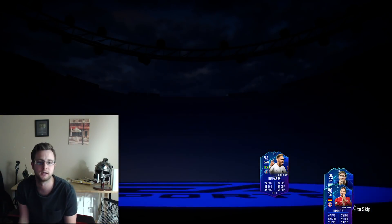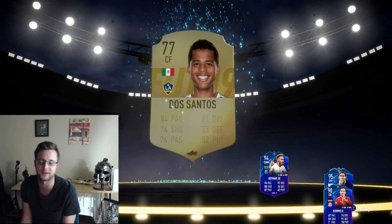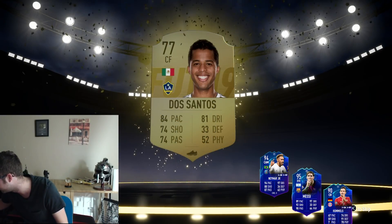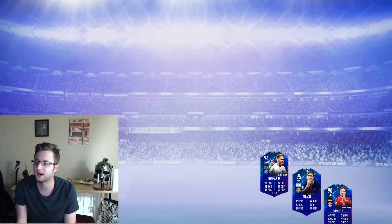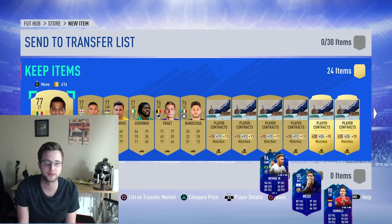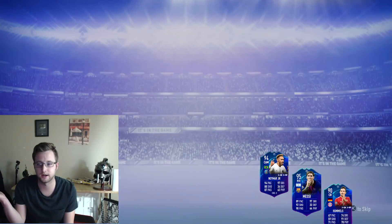All right, next pack — yes! De Santos, another 10 meters to our strikers, so we're now at 20 meters. At least we're ahead of the defense. But it's 30 on the mid, 20 on the strikers. We're close. I don't want to have to sell my highest card.